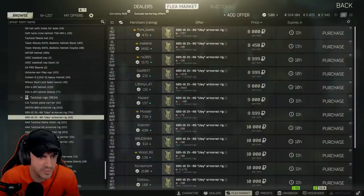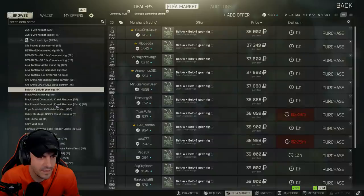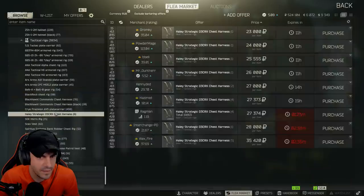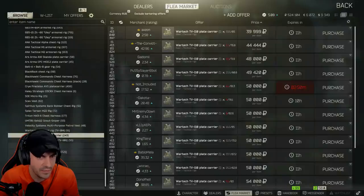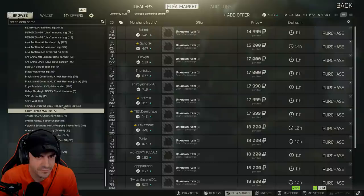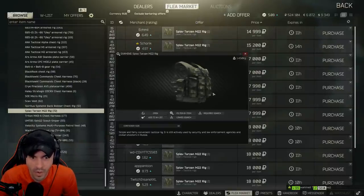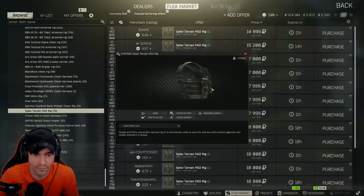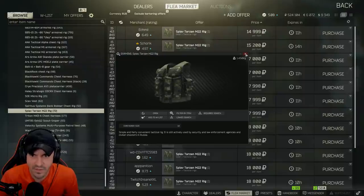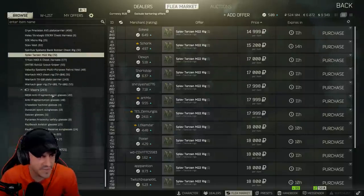I think there's supposed to be a new rig. Let's see here, we're gonna find it. The Tarzan — a simple and fairly consistent tactical rig. That'd be cool to try out all this new stuff. I wasn't expecting this kind of a drop — all new items? I'm about it.